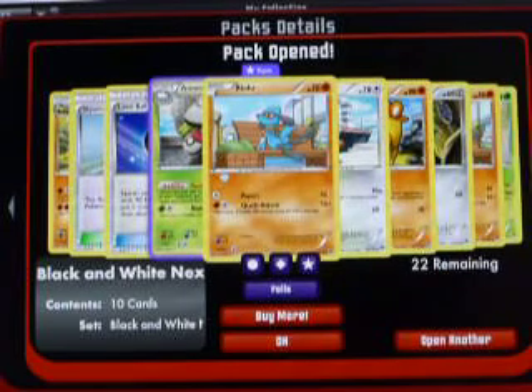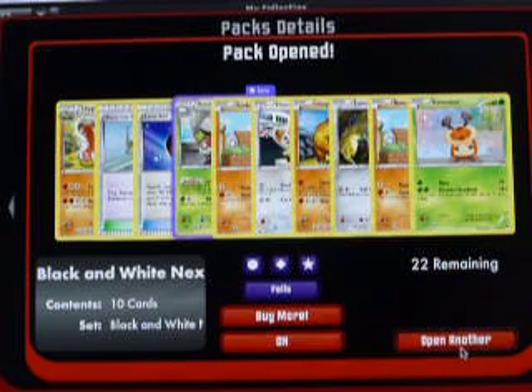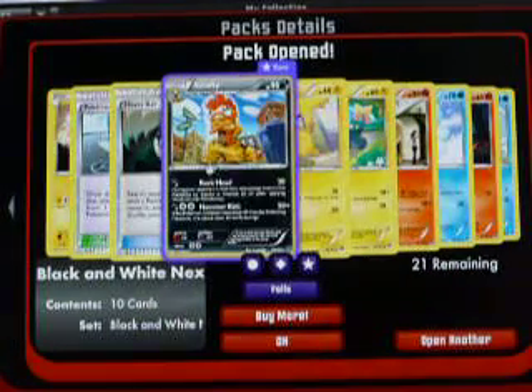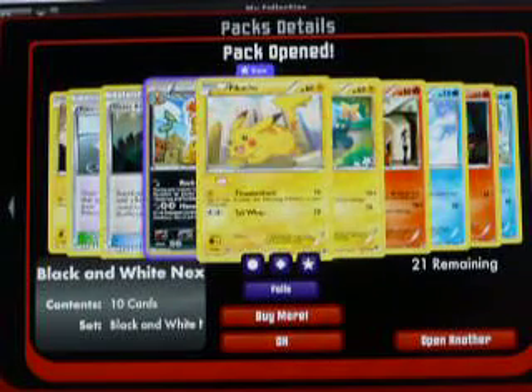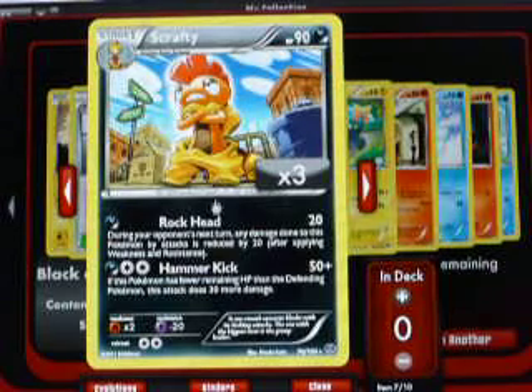Next we have a Reverse Raiolu and an Amoongus Rare. Hoping for some cool EXs. I'm already seeing this Pikachu Reverse and a Scrafty Hollow — that would be my third one online. If you guys can see it, pretty cool card.